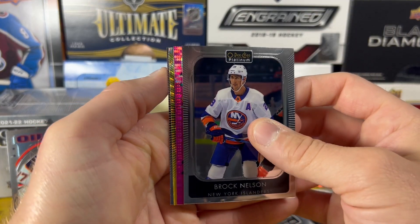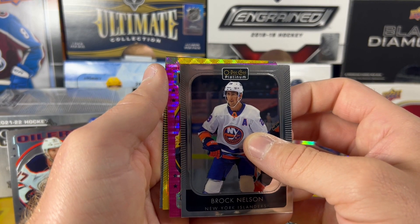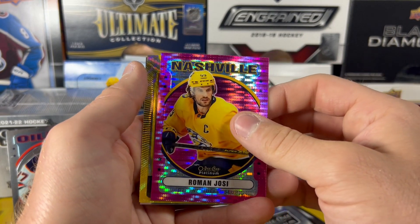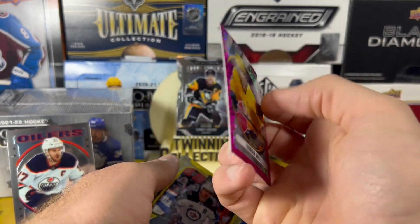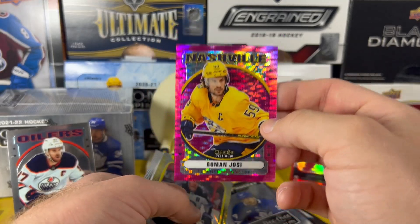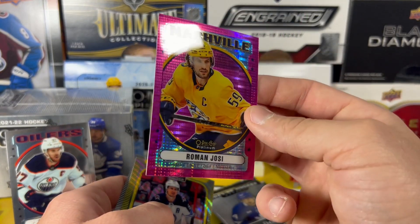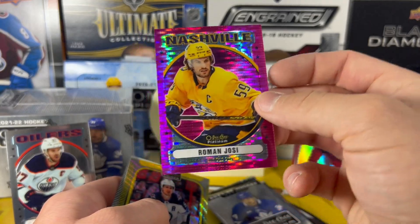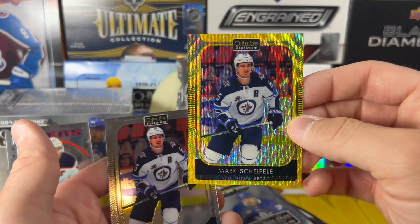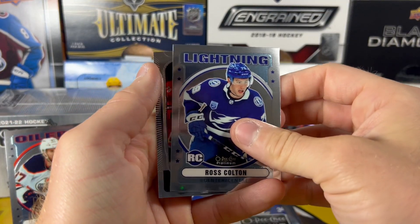Here we go — we've got a pink back here. I think this is our Retro Pink Pulsar Parallel, out of 120. Yeah — Roman Yossi. This is the Retro but this is the Pink Pulsar. Got a good name though. These are one out of 120 packs, and these are our Blaster exclusives as well. Pretty nice looking card. And then Shifley on the Neon Yellow and Shifley on the base. Dawson Mercer Marquee Rookie. And Ross Colton on the Retro Rookie.